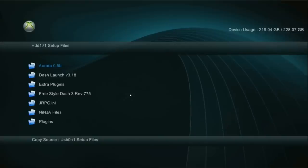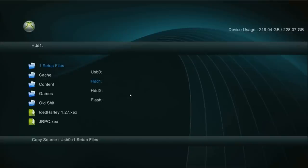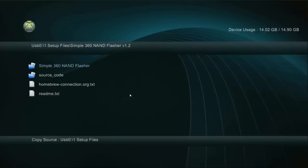Inside of there you have everything you saw earlier. I'm going to show you guys how to put all the plugins on your console and get everything updated. Click X, go back to USB0, go to One Setup Files, scroll down to Simple360 NAND Flasher, click A on that and click again, then click default.xtx.